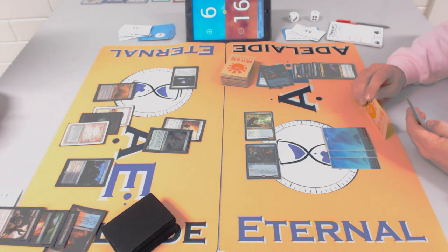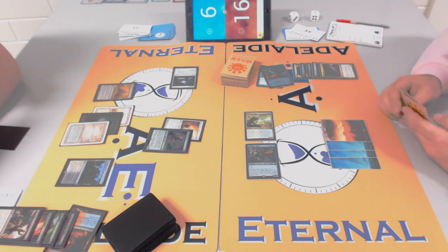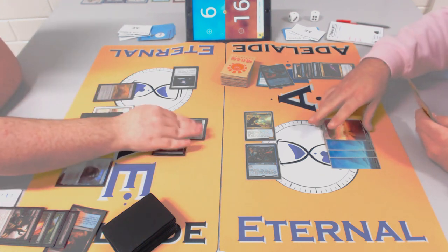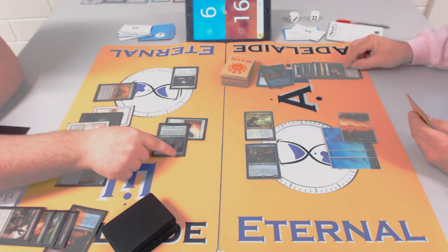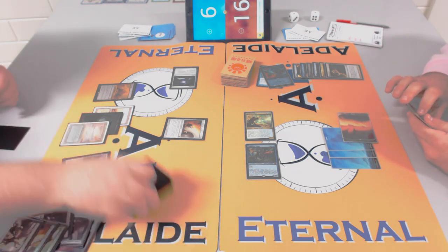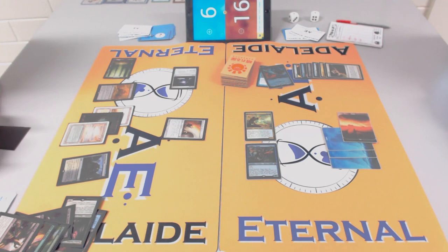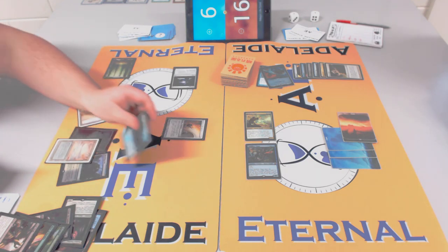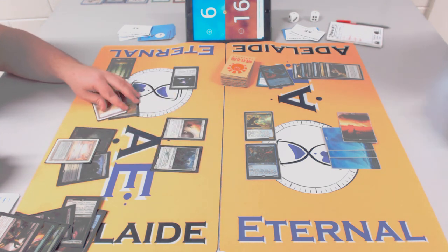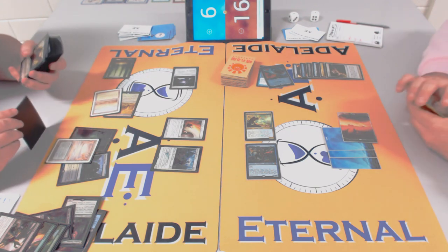How much life has James gained? Five from Thragtusk, four from Shambling Vents swings, plus it blocked — effectively six total. That's another reason why Dark Confidant is supportable: the life gain from Shambling Vents. That's also why Sol Ring is powerful but clunky — you can equip to Shambling Vents but you can't equip and block because it stops being a creature and unequips.